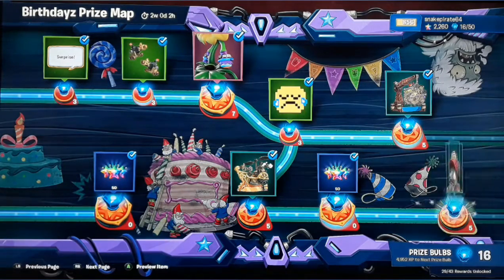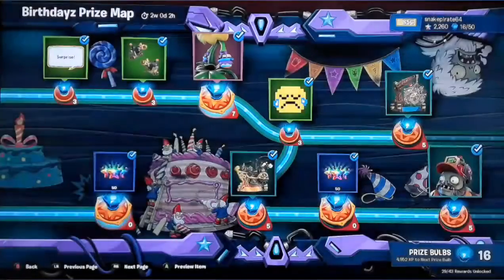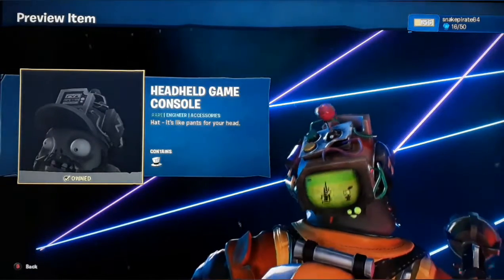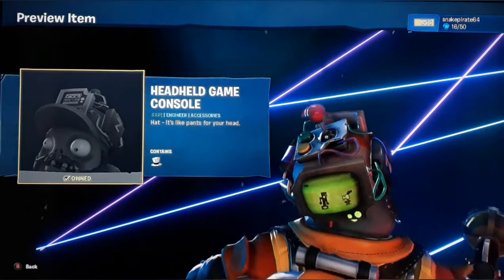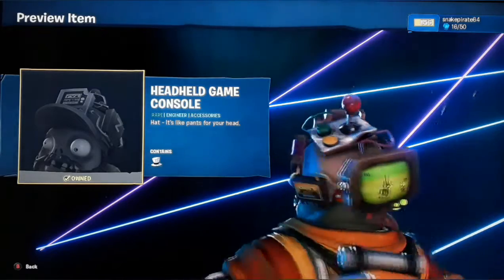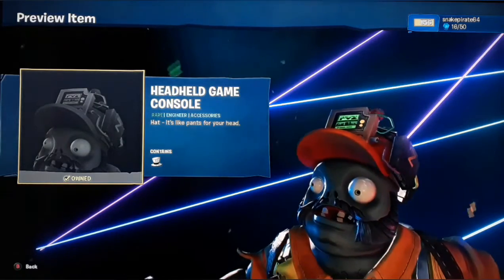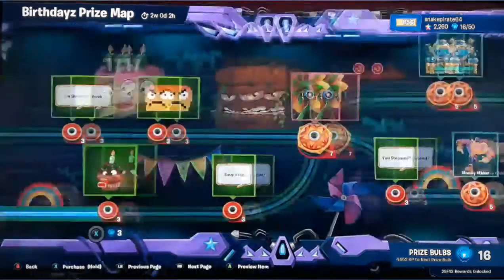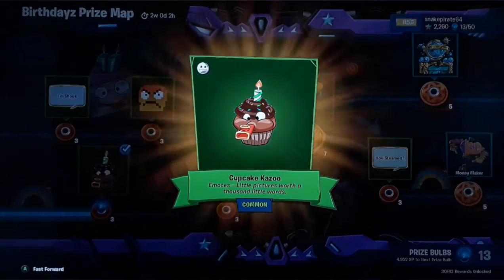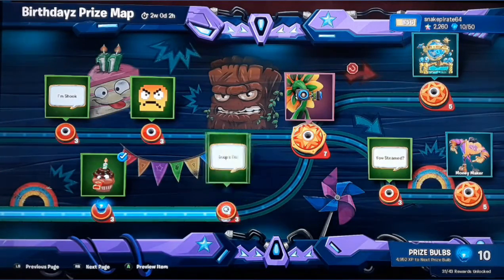So we're gonna spend another five prize balls to get a handheld game console. It's a pea shooter in a pot shooting at a zombie — I'm assuming that's meant to be PvZ, Plants vs. Zombies. Then we have a chocolate cake with a candle in it and a kazoo cupcake.